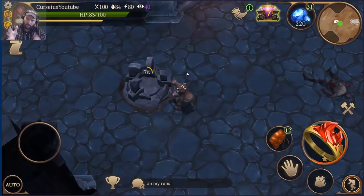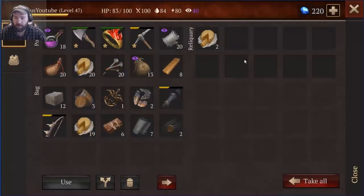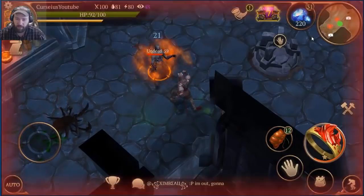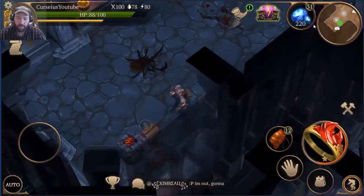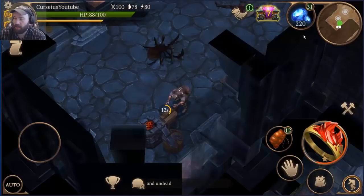A note to the developer: food shouldn't even be a drop out of these reliquaries. I think too much food and stuff actually drops in the catacomb already, making the catacomb run slightly easier than it probably should be. Like, I got a full stack of cheese - that's ridiculous.